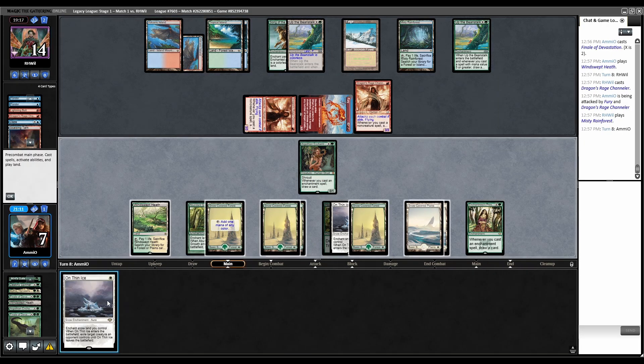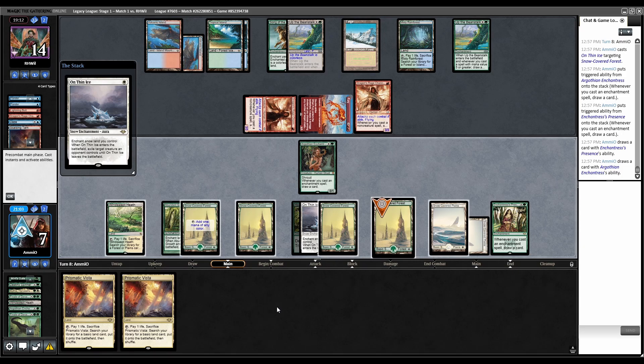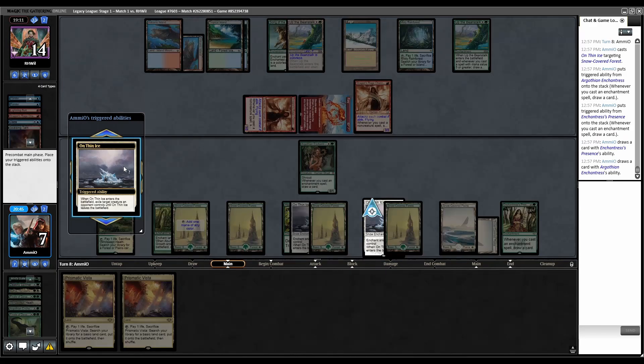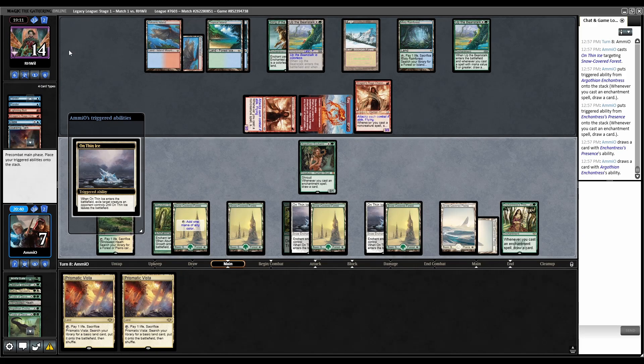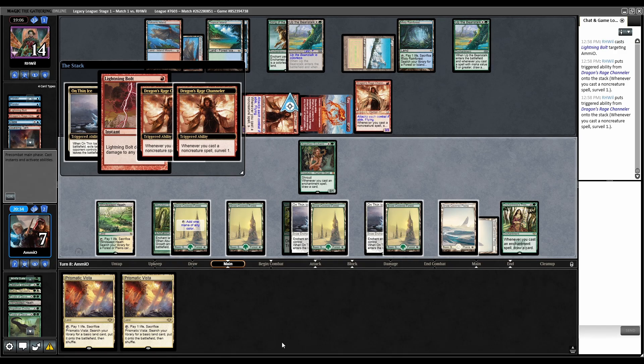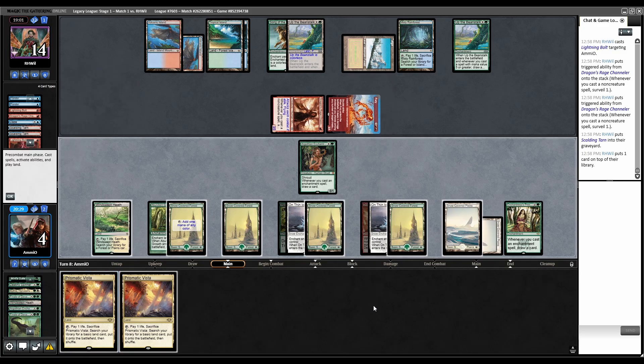We need to draw an enchantment - that is an enchantment. Thin Ice trigger twice, draw twice. First draw is a land, second draw is another land. Our draws have been absolutely horrendous. Chumping Fury seems bad but it's better than going to one, where I can't fetch anymore and I'm dead to Bolt. Get rid of DRC, bolt us, surveil twice. We can't fetch anymore.